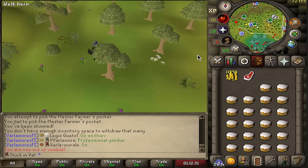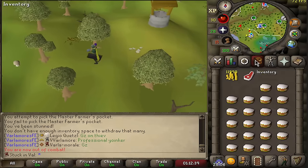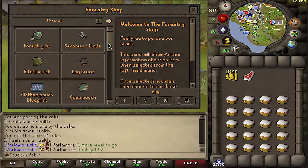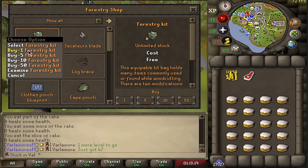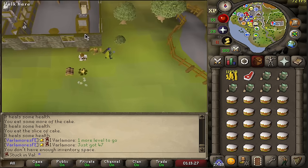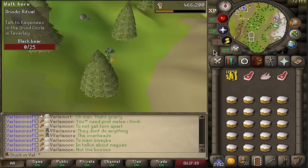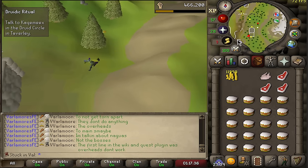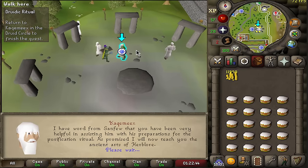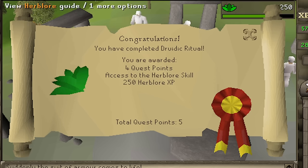The forestry kit is super important because with it we can participate in the forestry minigame, which grants hunter XP as well as construction XP. By speaking to the friendly forester just south of Draynor, I can now get myself a forestry kit for free. We then killed a cow for raw beef and a bear for bear meat — now we have all the items to finish the important quest. Quickly dunking the meat into the cauldron and speaking to the NPC completes the quest, unlocking the Herblore skill.